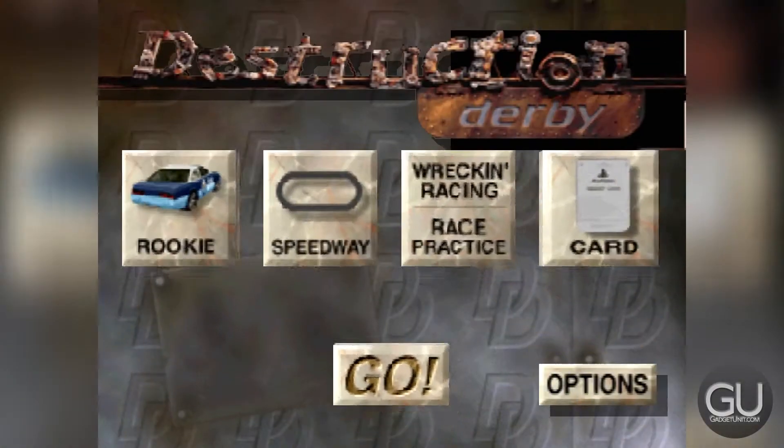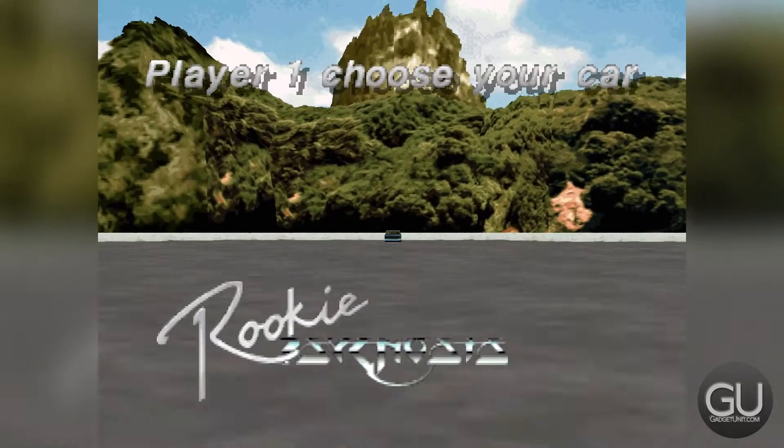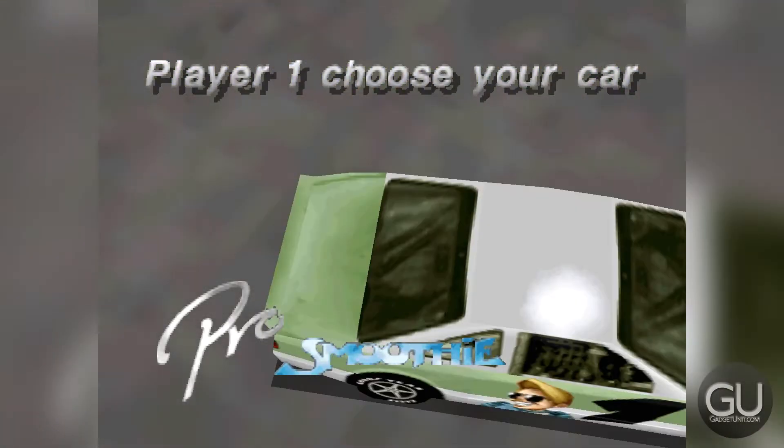Let's go to the main menu. Here are the main options. First we can choose the car. The actual car model is pretty much the same, but you only have different difficulty modes to choose between — the rookie class, the amateur car, and the pro smoothie car, which I will go with.